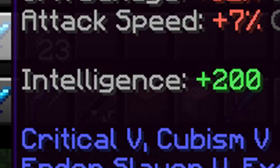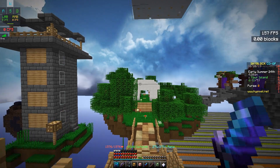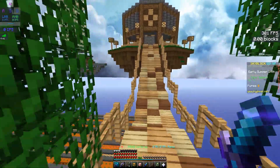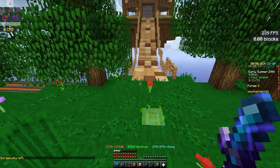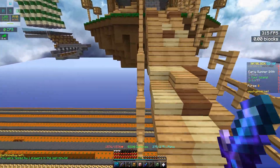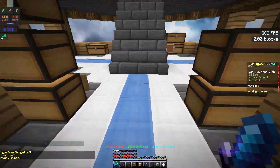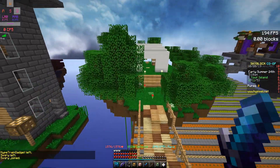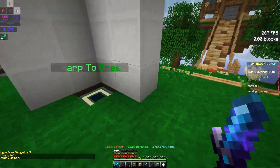It also gives you plus 200 intelligence, which I don't really think is that necessary, but if it offers you something, just take it. I added a bunch of enchantments into this sword — all the good ones. I don't really want to add Venomous yet, just in case, because this thing is actually too OP to mess up. I put Smite on it because this sword is specifically for zombies only, so I'm not going to use it for general mob killing.